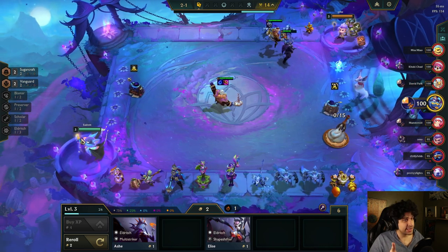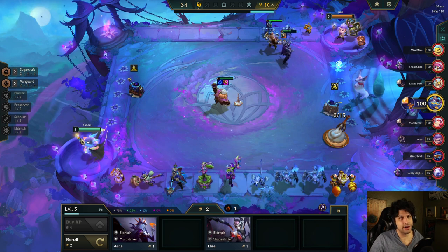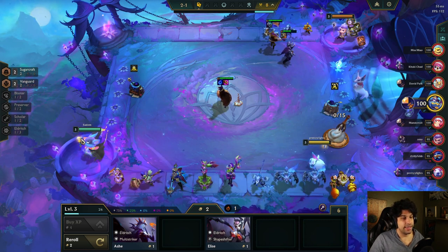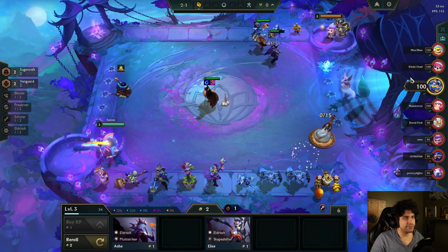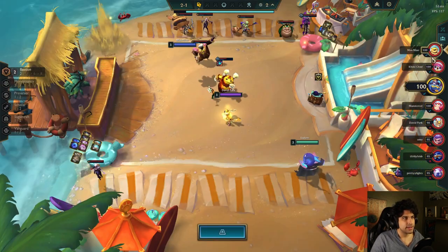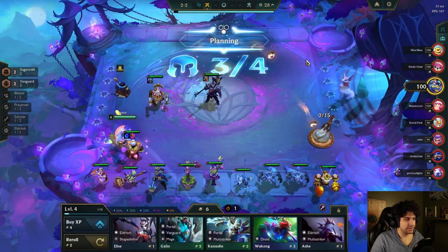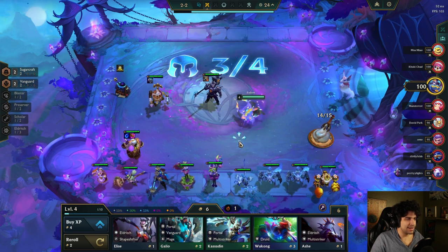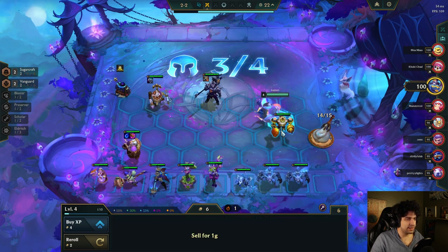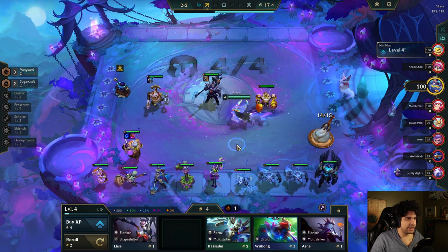We hit all the ticks — we got Sugar Crafter in, we got items on our Sugar Crafter units, and we hit our Cluttered Vine requirement of having a unit everywhere. That guy's going Bastion — Nunu, who happens to be quite a powerful old god.